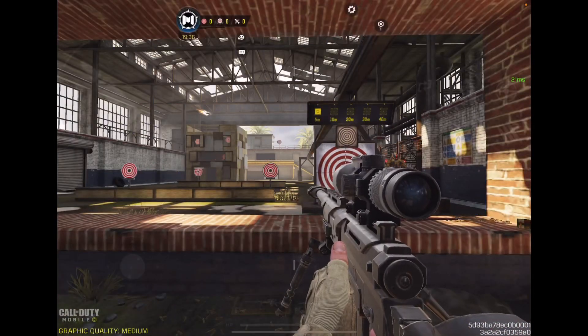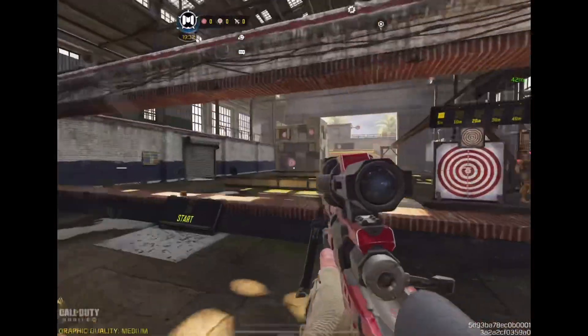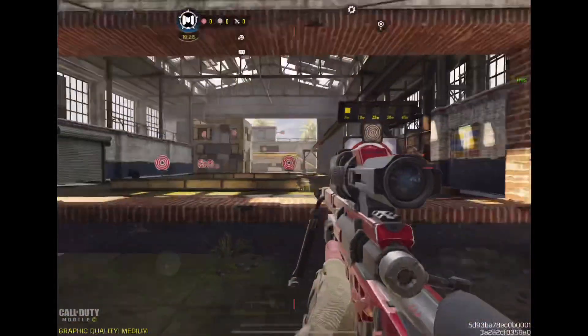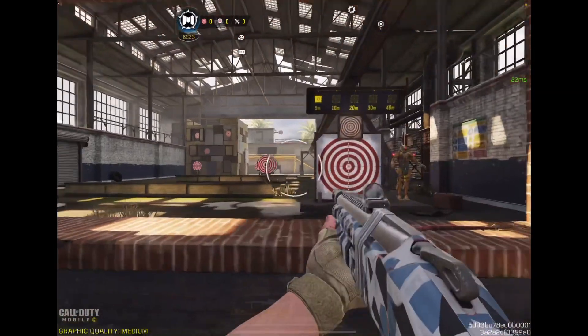Here's this DLQ. The other DLQ has no attachments, this one does. You guys can see the difference — it's a lot different. Is that better or worse? I'm not sure. Well, I don't care — the skin's cooler. I'll move the other DLQ from my inventory.